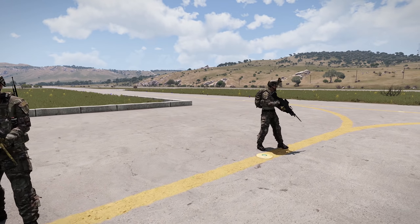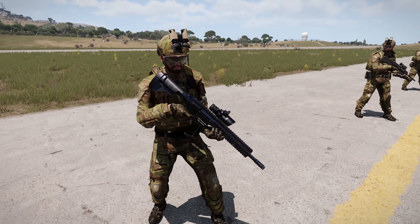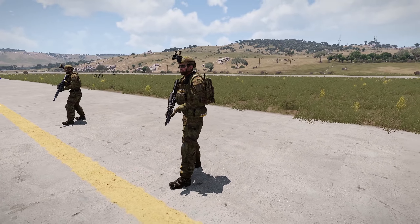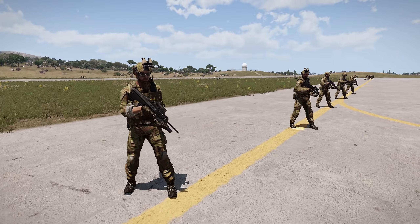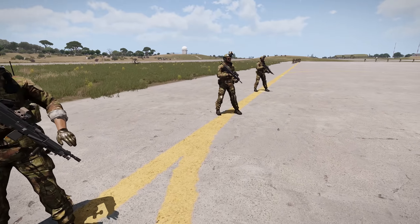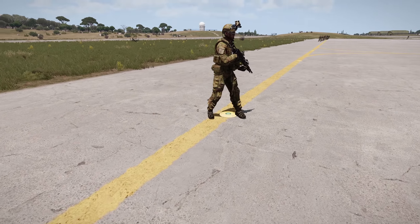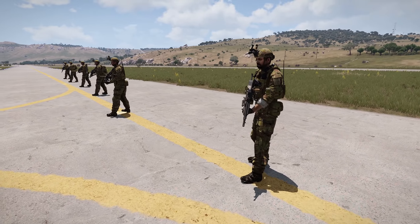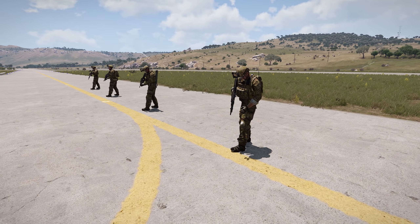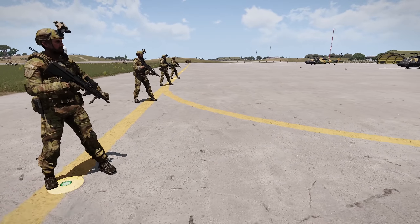Moving on to the other camouflage — the AMC, Australian Multicam Camouflage. It's a bit more green, with almost slightly orange aspects in it, and this is what the Australian Army is going to be switching into according to Camopedia. Most of these guys are armed with EF-88s — the Enhanced F-88 — the F-88 being the Australian service rifle and the EF-88 being a sort of upgraded version. There's a whole list of slight upgrades to it, but it's Arma, so let's not overthink it.